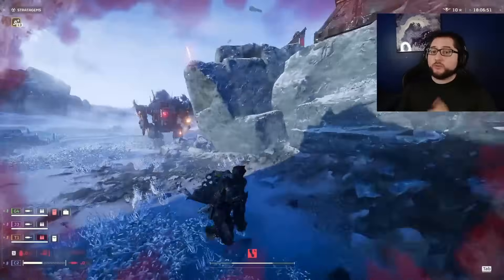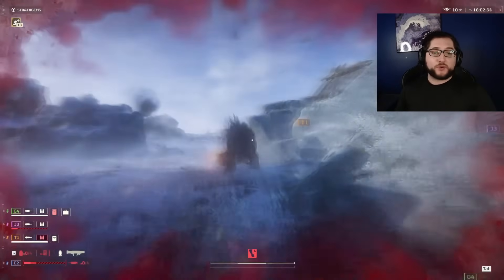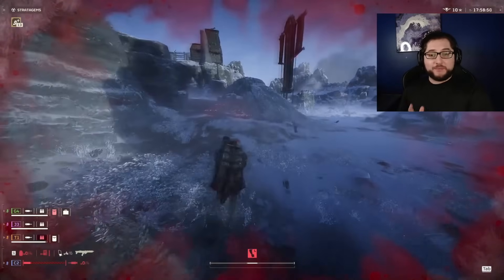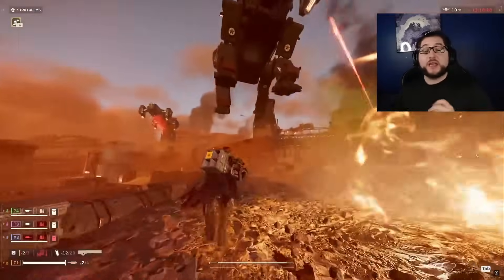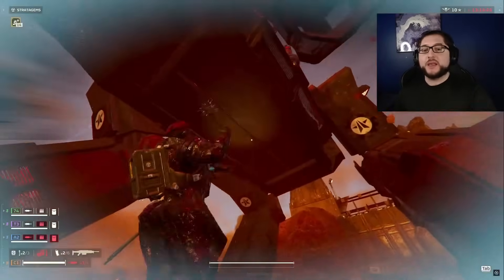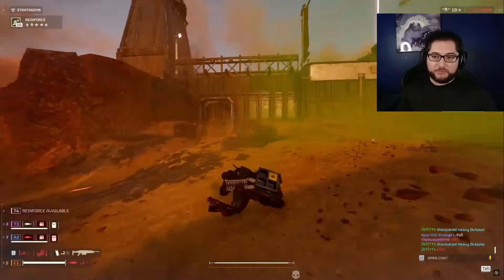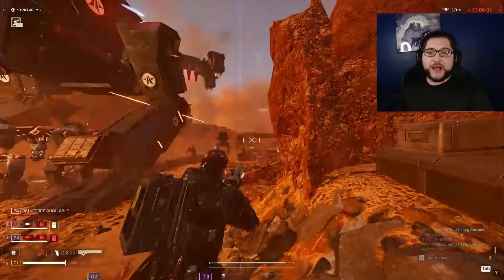Every text guide you see in this video will also be linked down below and is always updated in my Discord first for when I need to make small changes. Starting off fast, we'll start with the most important thing — the constellations or spawn seeds. This determines which enemies you'll be running into every time you drop in, so it's not a surprise when you see a ton of factory striders everywhere, and even though this information isn't shown there are patterns to it.